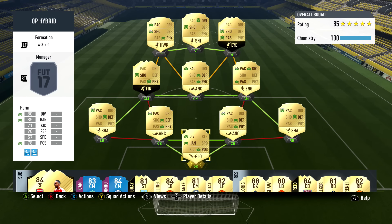Hey guys, what's going on, it's Kiz here and today we have a 700k coin amazing hybrid squad builder, and I literally love this squad so much. The formation we are using today is a 4-3-2-1 formation, which is one of the best formations in the game.